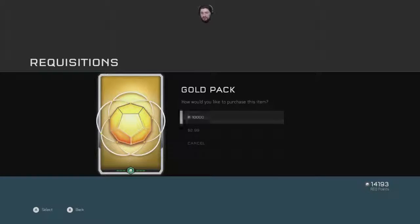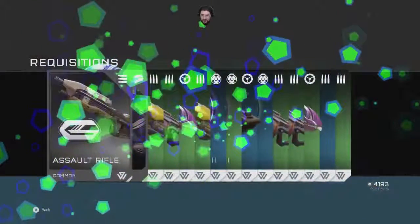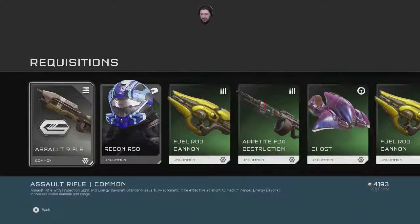Arbiter! I want an arbiter to call in — fighting my battles for me. Assault rifle — projection sight, energy bayonet. Standard issue fully automatic rifle effective at short to medium range. Energy bayonet increases melee damage and range. That's nice too.